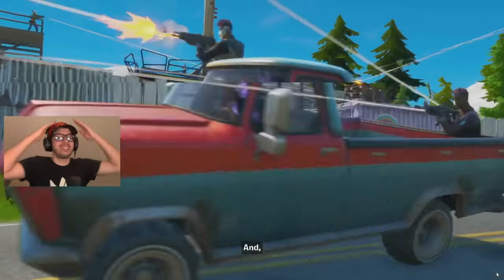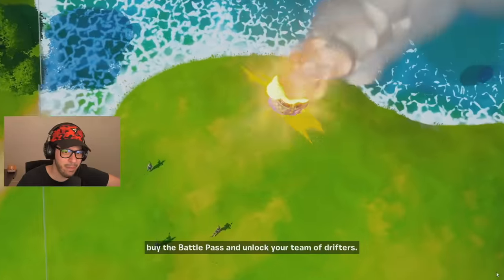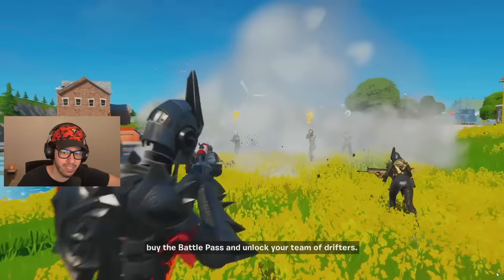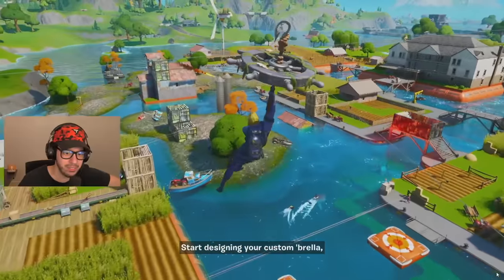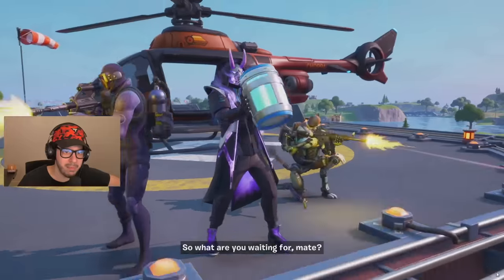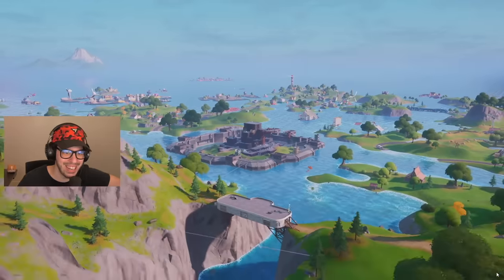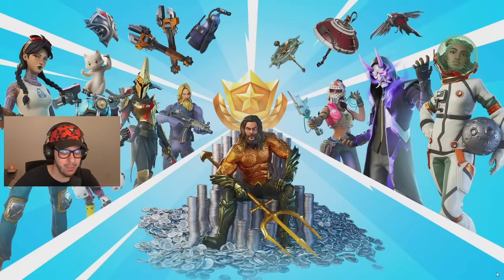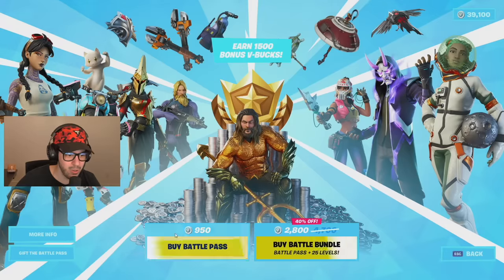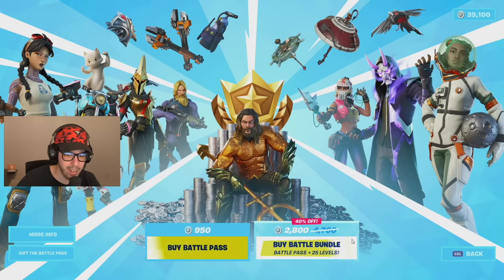Cars are gonna be insane. It's gonna be like Maya but with umbrellas. The Chug Jug's back, look at the agency, the map looks insane. I'm excited to just hop into it. You can buy the battle pass for 950 V-Bucks, or for 2,800 you can get 40% off and get 25 tiers.